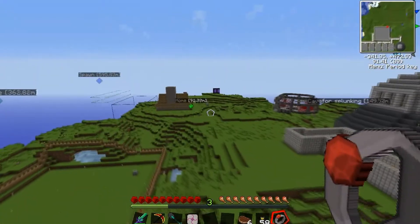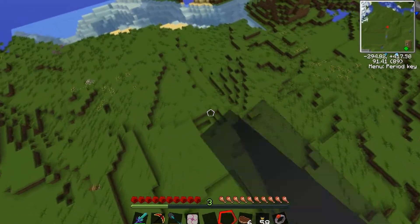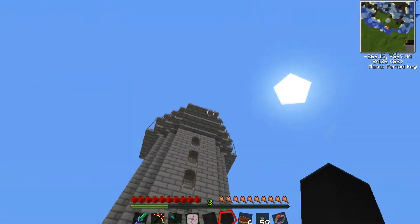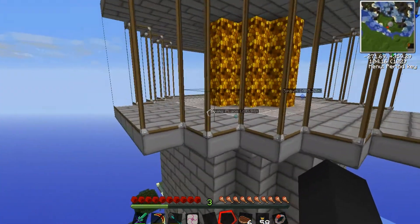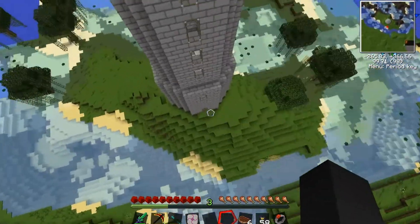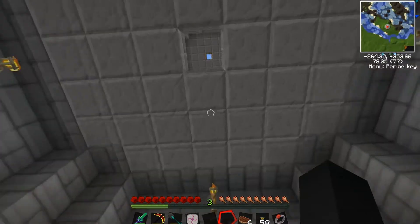Some other changes in the world - we may or may not soon be getting another player on the server, depends if he actually gets around to playing. We built this lighthouse here. What I want to do is get set up with the Lights Complex - whatever it's called, one of the 40-plus mods in this - set up into this lighthouse.